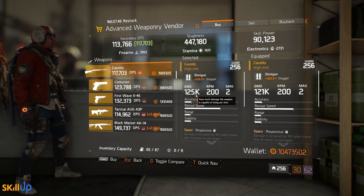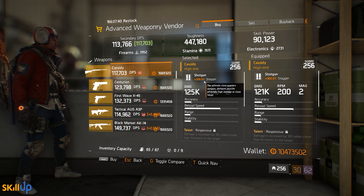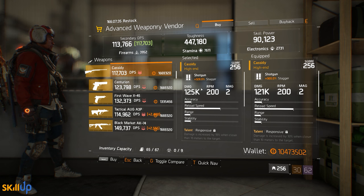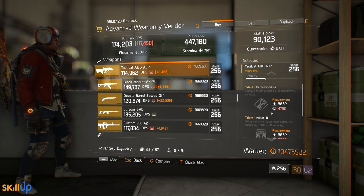Similarly, the Cassidy is a very strong roll this week — 125k per bullet damage for me, and it has higher stagger. The Cassidy is looking to be quite strong in patch 1.6 when used in conjunction with the Lone Star gear set, so do be ready for that one.